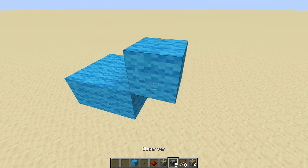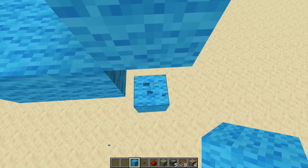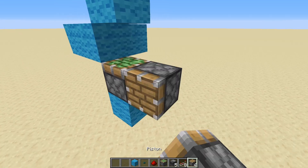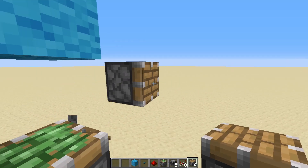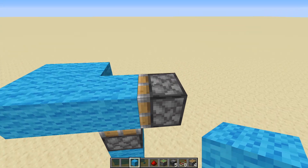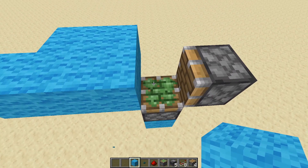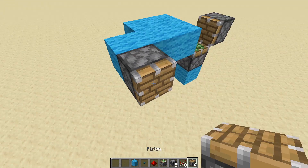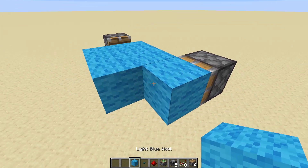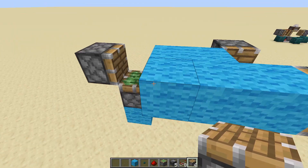The first pistons we want to place are the ones that move the top block up and down — that's basically just a sticky piston placed there on that block. Then we want a normal piston facing sideways so that when this block gets pushed down by the sticky piston, this piston will move the three blocks across to this side, bringing up the space. Then we have another piston pushing a block this way, and then another piston pushing another block this way.